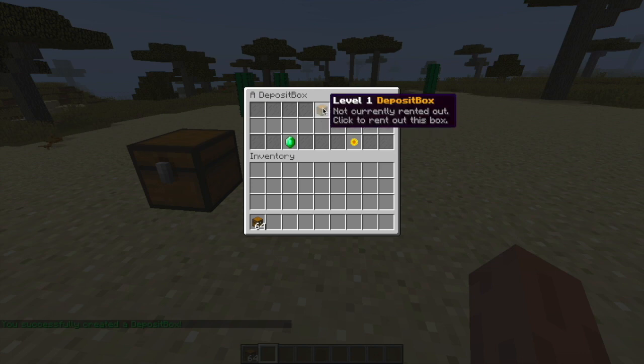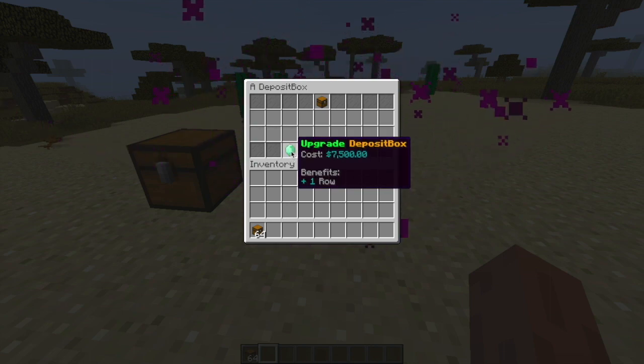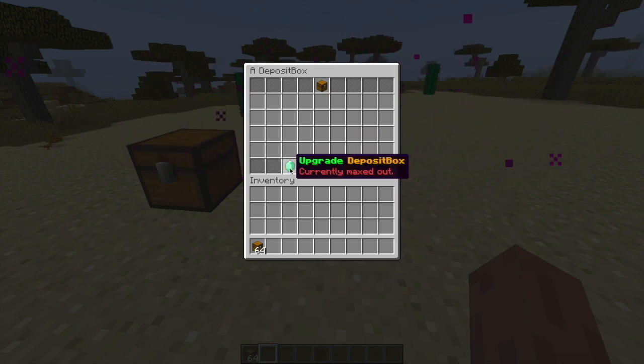It will only have one row — this is a level 1 deposit box. Down here we'll need to pay $5,000 to upgrade it. Click that and there will be a nice particle effect, then we'll upgrade — then $7,500, then $10,000. As you can see, that is the maximum. You can change all of these prices in the config file, which is really cool.